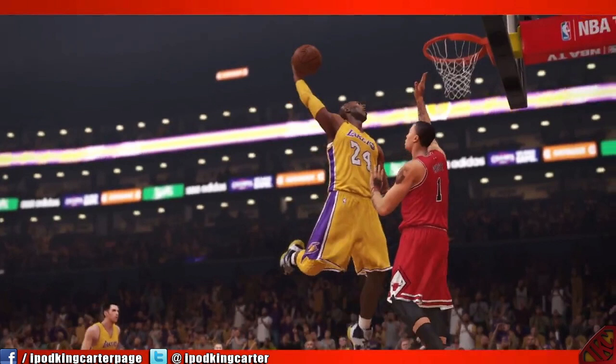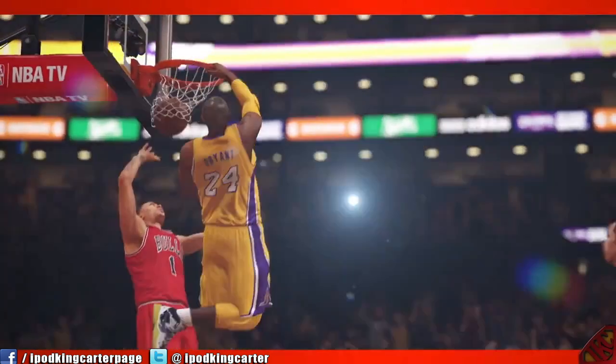Kobe dunking on Derrick Rose - perfect. What I like to see here is that hand-to-stomach type of motion, like Derrick Rose is literally about to be posterized - and not just in the animation but in the moment. That's what I really like to see. Look again - Derrick Rose is trying to push off but there was nothing he could do. He just got dunked on. Kobe went absolutely ham.